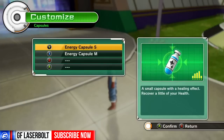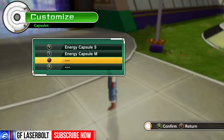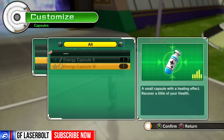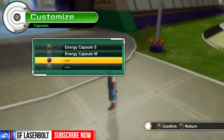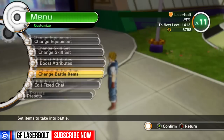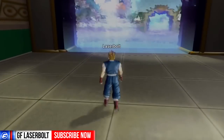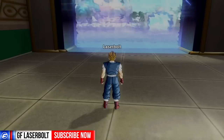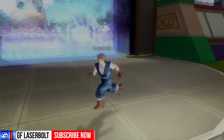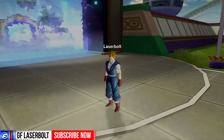Right there, as you can see, my slots are set to energy capsules. If I click here, it gives me an option depending on how many capsules I have to select and place them in each slot. Once you've placed them, when you're in battle and fighting, you hit the right d-pad — that will pull up a menu asking you to select which capsule you want to use. That is how you consume the capsules.